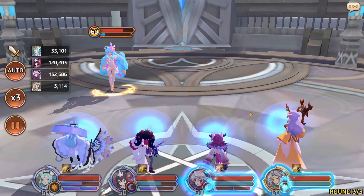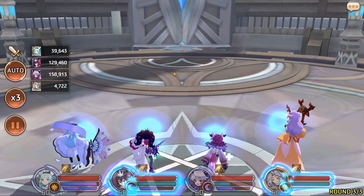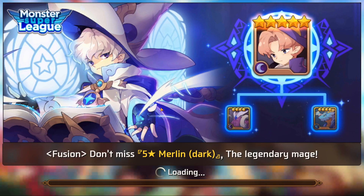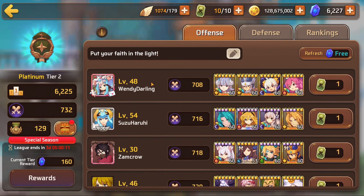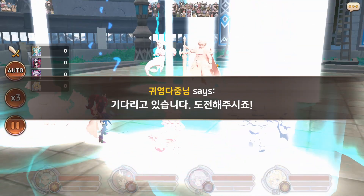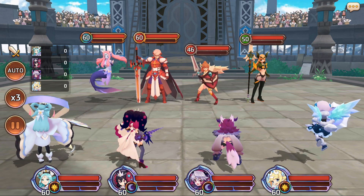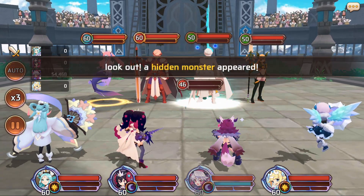Instead what happens is we get smacked in the face by things twice our level with zero balance or forethought. The second wave - that fully evolved Radios is harder than the boss himself. And when you get to the boss you still can't kill him because he's not balanced either. I do sound like I'm ranting but it's true.